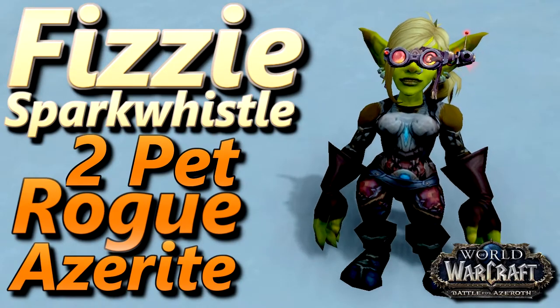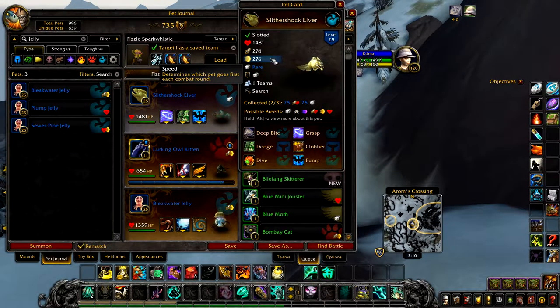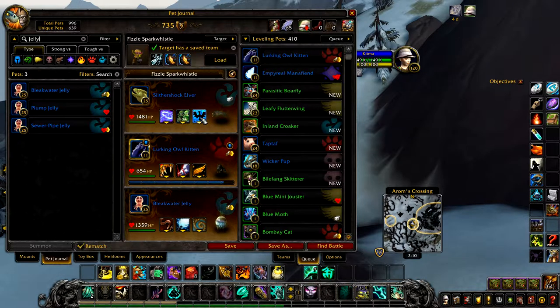This is how to defeat Fizzy Spark Whistle using two pets so you can level a third for the pet battle world quest Ruled Azerite. Your first pet is a Slithershock Elver. This needs to have a speed above 274 — a BB breed is needed here as I don't have the others to check. If you use a different breed and it works, please leave a comment below. Its abilities are Grasp, Dodge, and Pump.